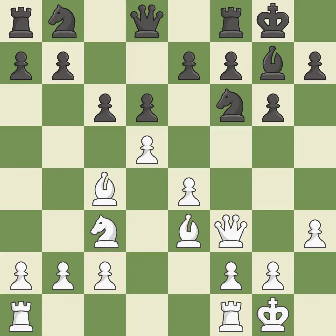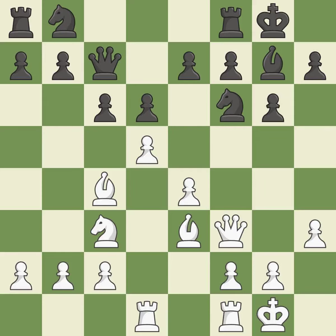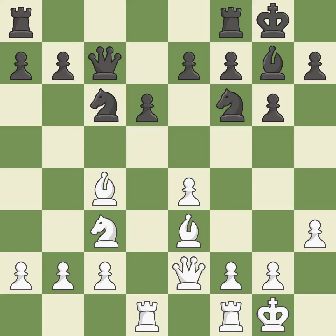By moving a rook from its starting square, this activates it. By growing a queen from its beginning square, this activates the queen. It is a fair deal after all captures. This might indicate that a bishop was attacked — though it is incorrect, not the finest move. That is a logical response.